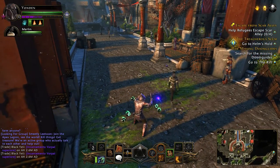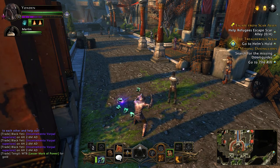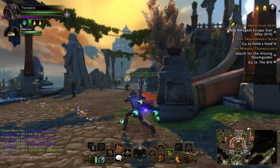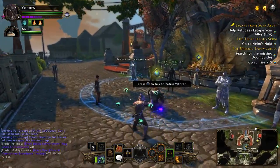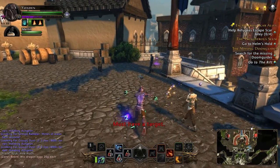L1 circle — you get an artifact later on in the game. I'm sure there are better ones, but the one I have currently lets me do more damage. To activate it, it's L1 circle and it has a cooldown of about three minutes, so you can't really spam it. And that's about it for the loadout.